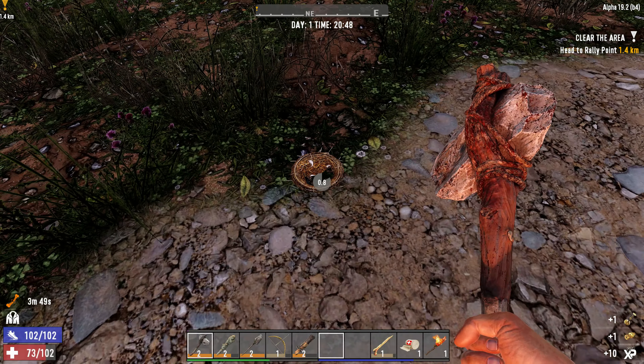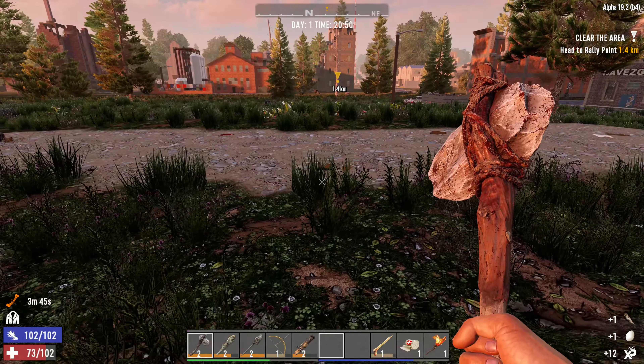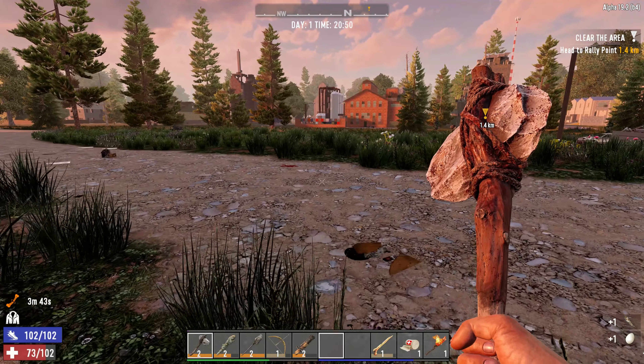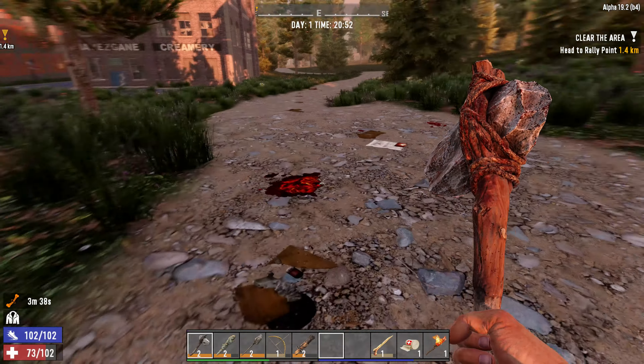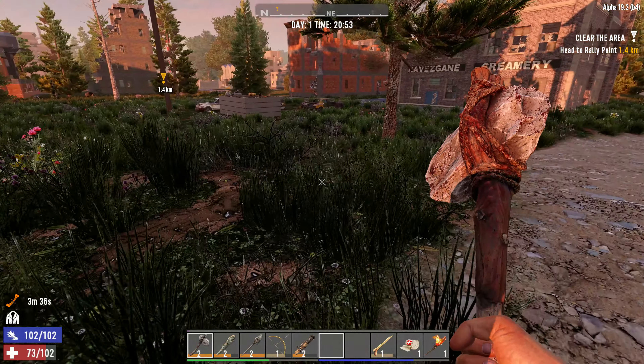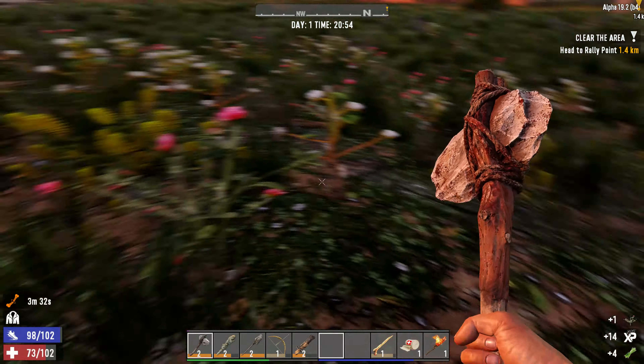Empty dumpster, we already got that one. Bird's nest — that's good. Some eggs. If we just had a grill, make some bacon and eggs. Wait, does bacon and eggs take a grill? It might not. I think it takes a cooking pot, maybe. We'll have to wait and look and see.